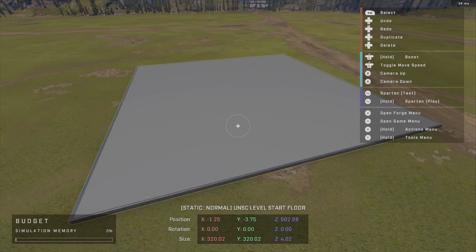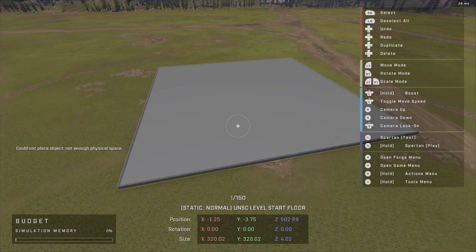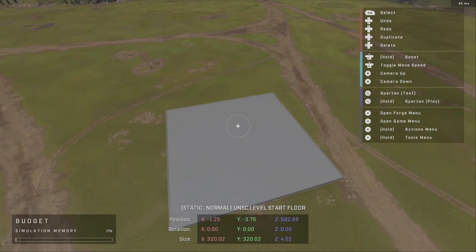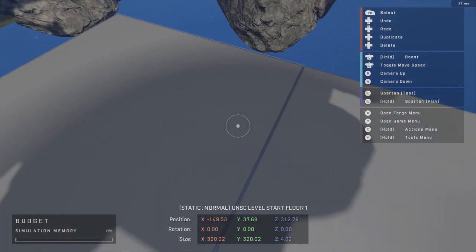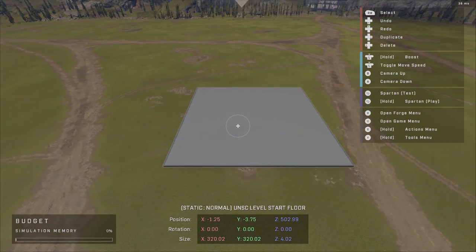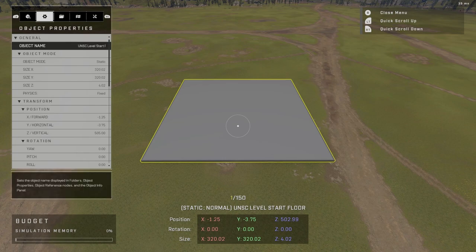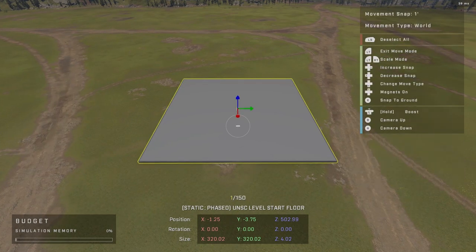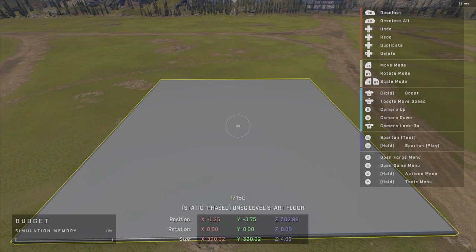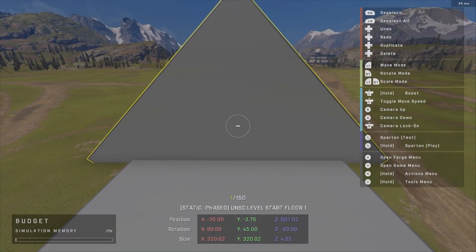Next is duplicate. As long as you're hovering over an object you can duplicate it and you'll automatically be grabbing it, which is neat. I'm going to quickly swap this to phase mode as it'll come in more handy. Going down the list we have our delete option — if you've rotated an object to a point you don't want, press left on the d-pad and it just deletes.